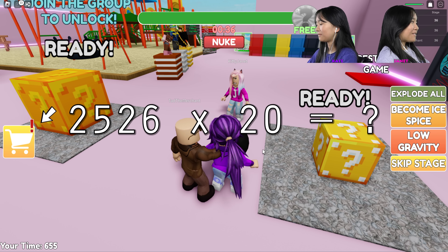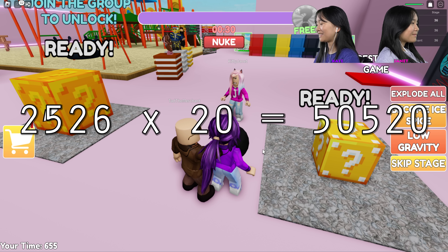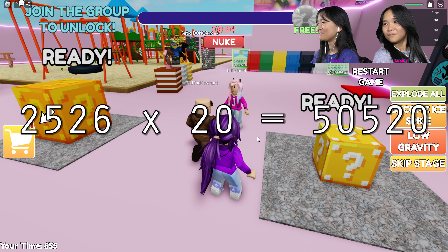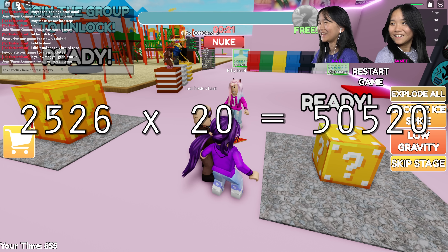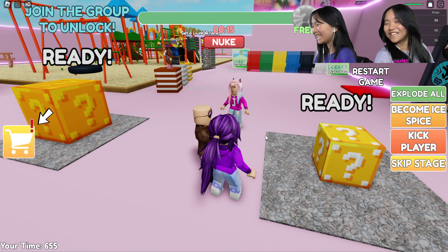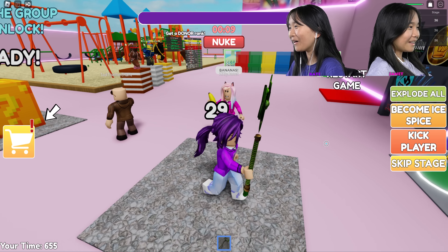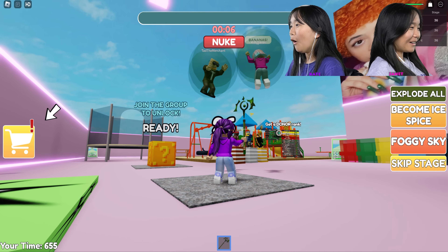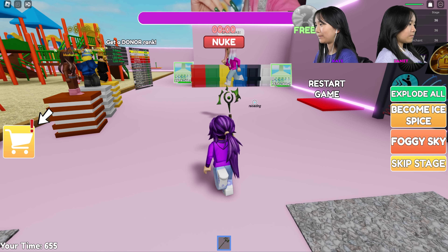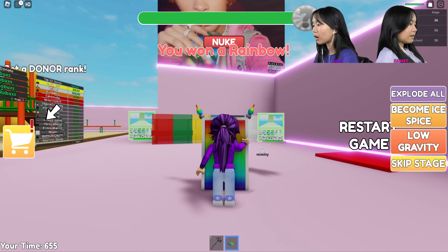What is 2526 times 20? The answer is 50,520! How did you get that right? No way! Oh I get that — what is this? I got the best out of everyone! No, I got the best! You got bananas. No, I got a float. I got a free item — I won a rainbow carpet!